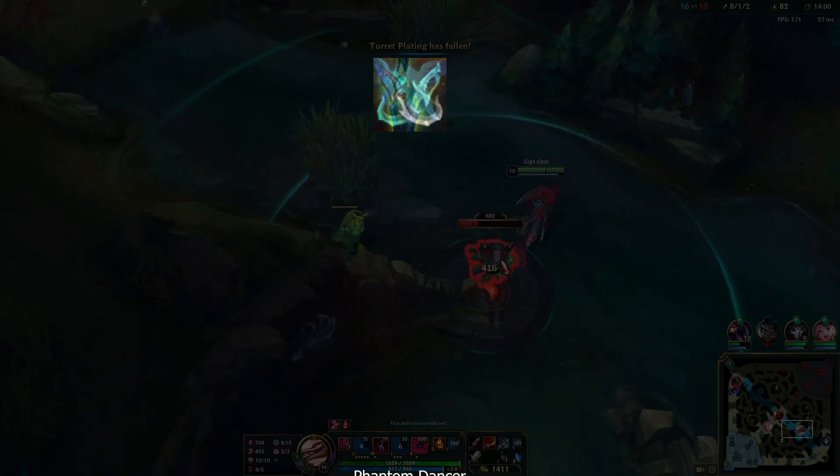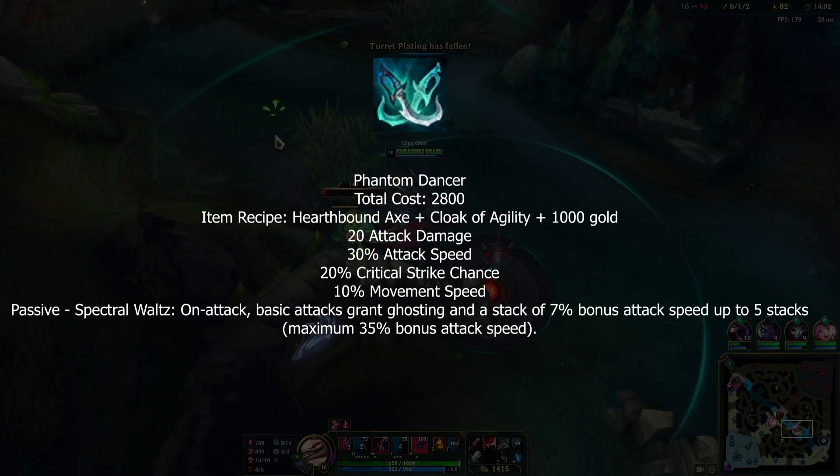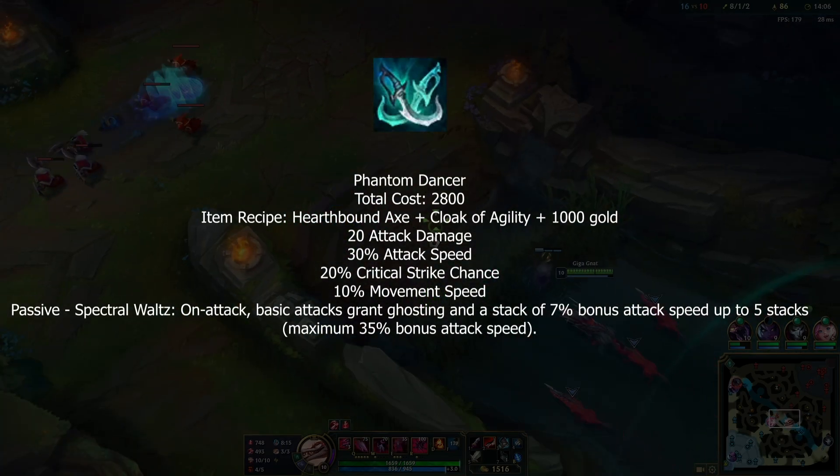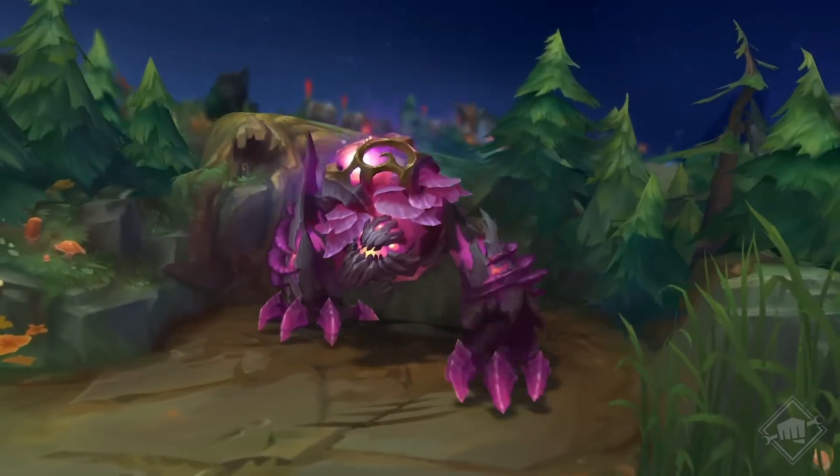For other ADC items: Guardian Angel has slightly increased AD and armor but since Stopwatch is removed, it's just a different build path. Phantom Dancer gives less attack speed but more movement speed, the passive movement speed is increased — and thank you, Jinx.